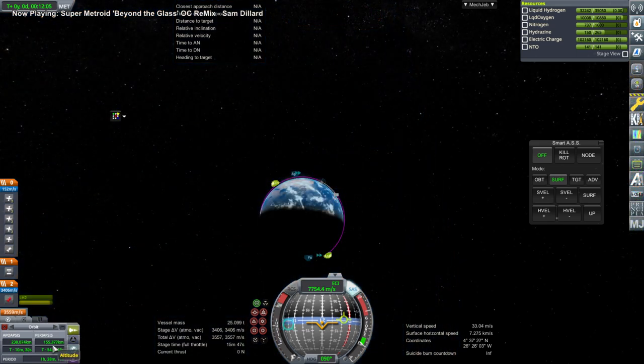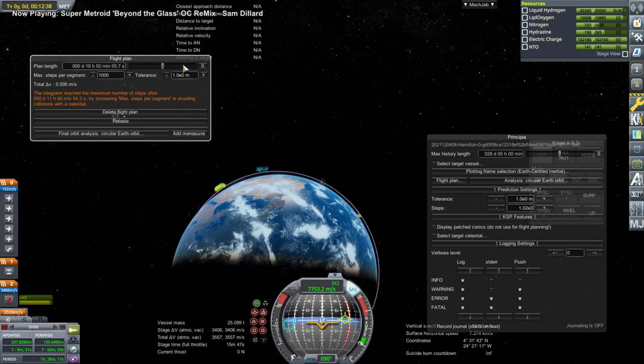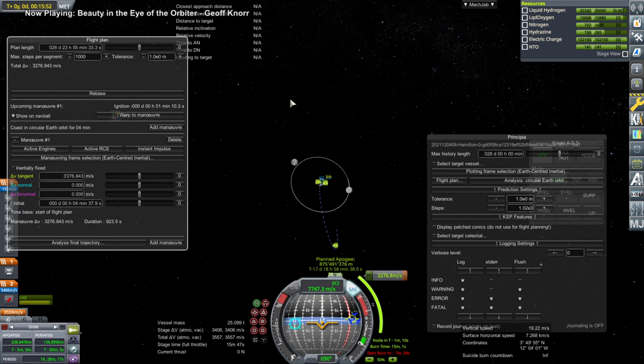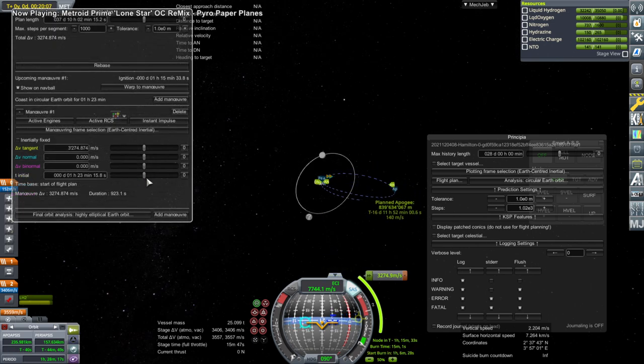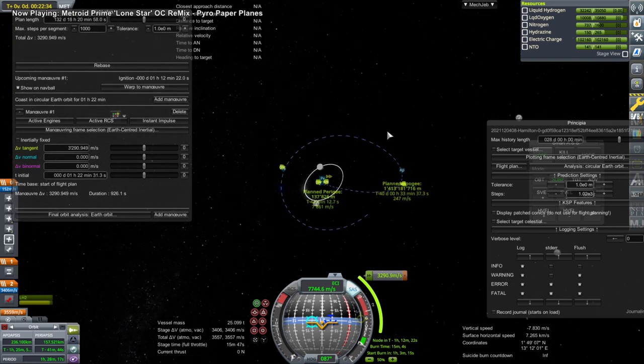I shut down the engine early - I had forgotten that the upper stage of Ariane 5 only ignites once and has to continue burning all the way out. But it was necessary for me to figure out the timing and how much to burn, so I decided to learn how to plot a maneuver in Principia, which is completely different from regular KSP. They don't even call the directions prograde, retrograde, or radial - though they do have color coding, with the tangent direction serving as what we'd call prograde/retrograde, and blue for radial.